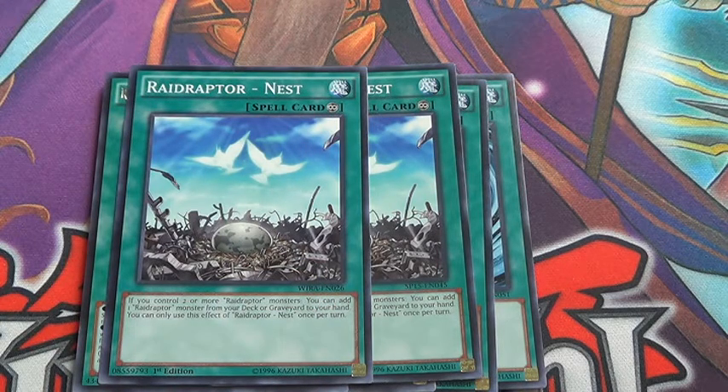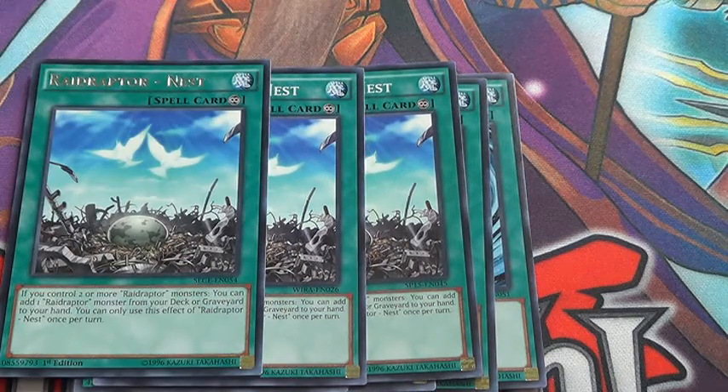Right After Nest — that card's really, really good. Combining it with Force Strix, because you basically get triple search: one off Nest, and then two off the double Force Strix.